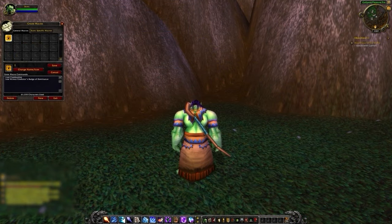For our damage macro, simply pair Combustion with our Damage Trinket to maximize the damage we deal during that window.